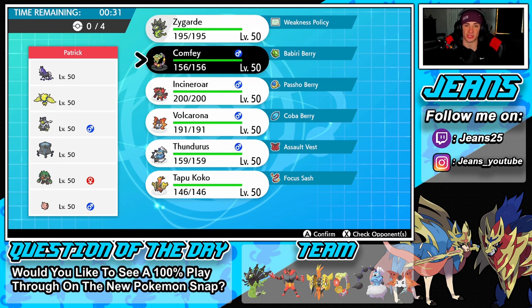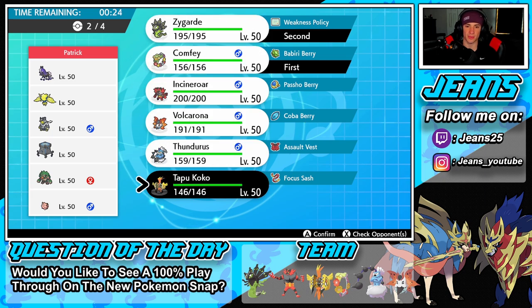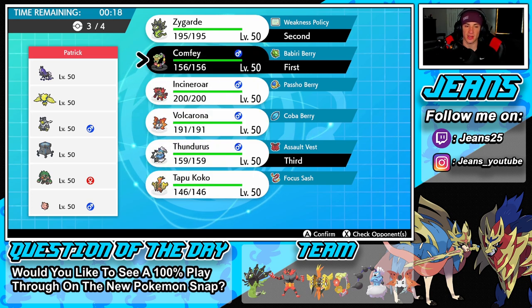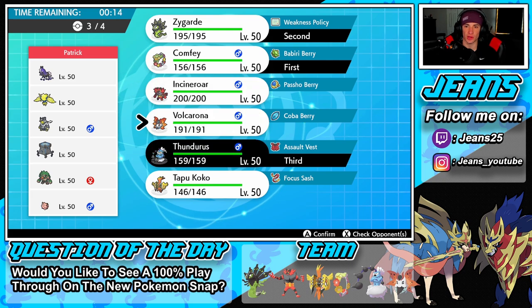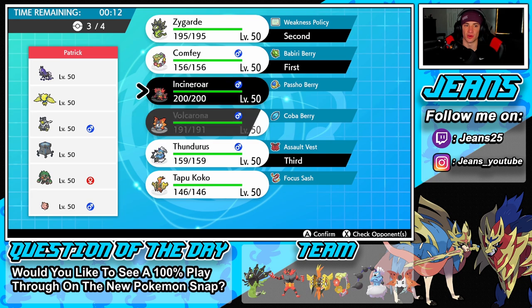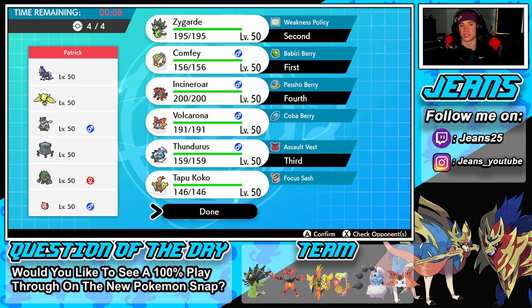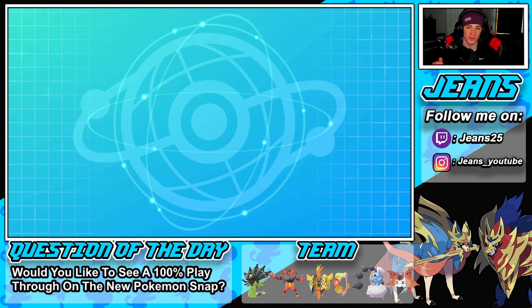I could go Comfey and Zygarde and just try to get after it. I think intimidate would come out a little better here considering he has Rillaboom and Urshifu, and we can fake out with Incineroar as well. So we're going to get rolling with that.